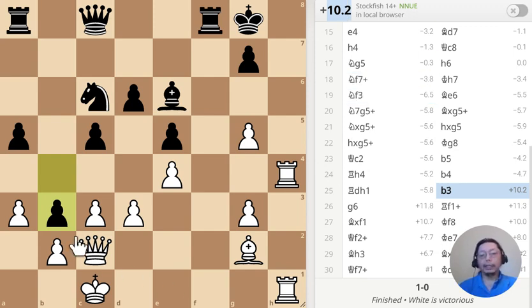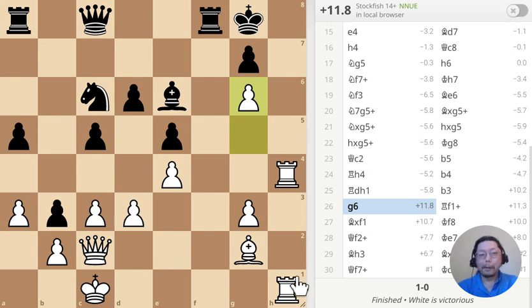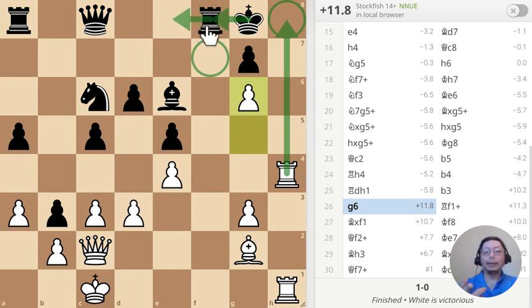Lo and behold, that very strong scary pawn move becomes a blunder, because that's a very natural move for black to make and yet I've already won the game. If you are black, will you take the queen now? You wouldn't, because then I have a forced mate. The king would be mated, so the king has to go somewhere because that square is taken. The queen has to go somewhere, and the rook cannot go this way because then it's just mate.